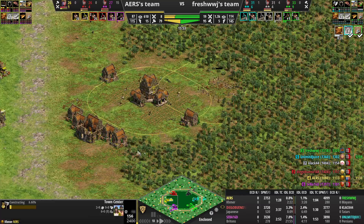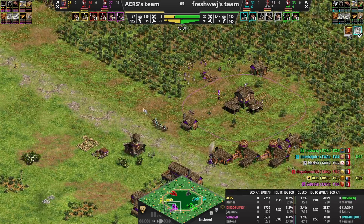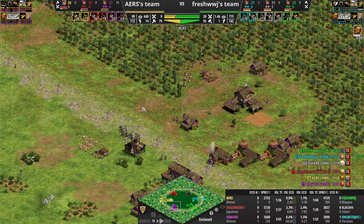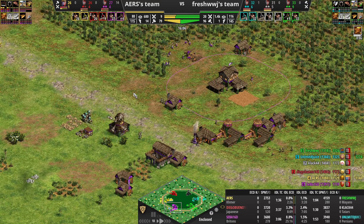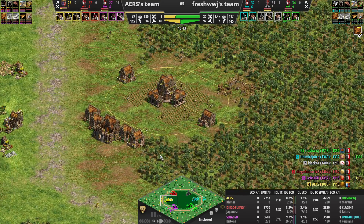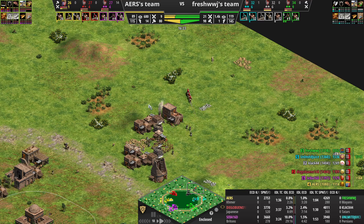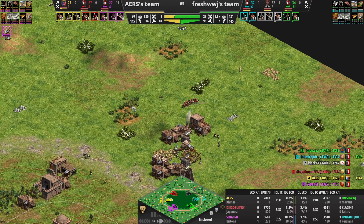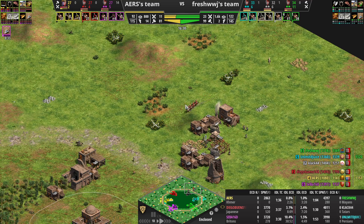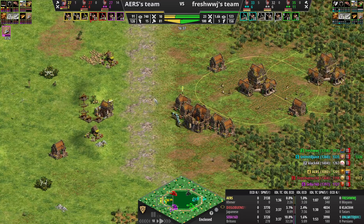Meanwhile, yellow is in castle age dropping a TC. So while purple is getting double-teamed, yellow is trying to boom behind it. I think this game could turn out so much more different if yellow simply would have dropped a couple stables and started producing some knights. Meanwhile, there's only one eco kill this whole game.